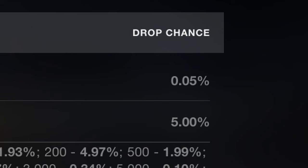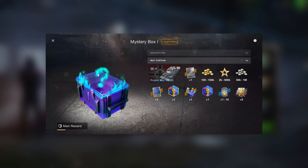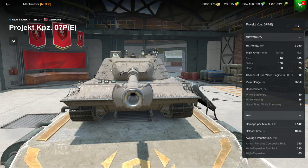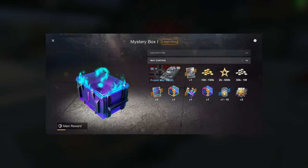With a 0.05% drop chance. And there are also no way of collecting certificates for this thing — no charms either. So yeah, this is essentially unobtainable. You basically cannot get this vehicle at all. So with that in mind, let's have a look at whether it's even good.